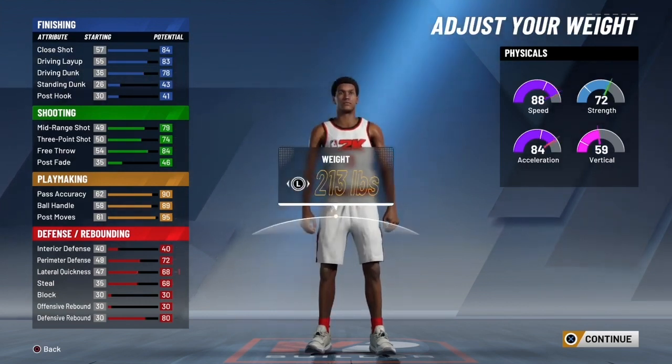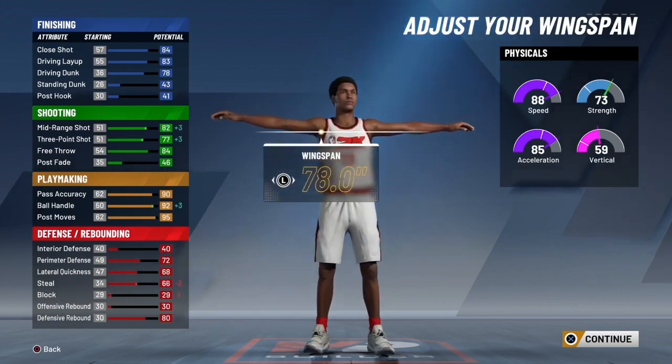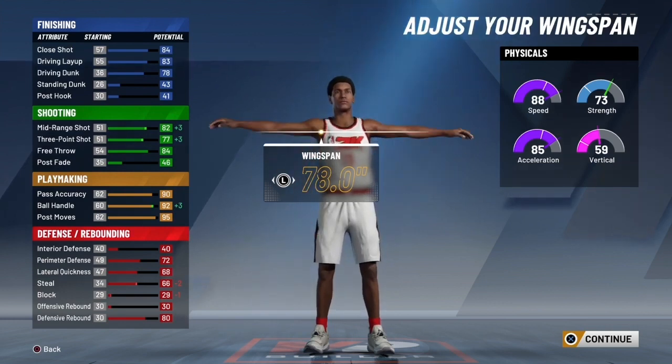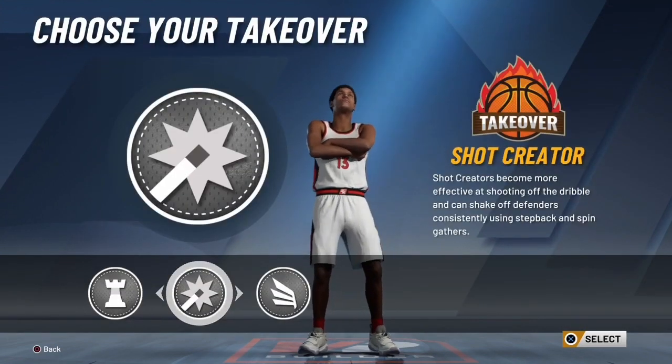With the wingspan all the way to the lowest, all you're losing is just a little bit of your block and steal, but you need that for your ball handling to go up. You're gonna have all these stats go to a 99, so check that — it's a great precaution.